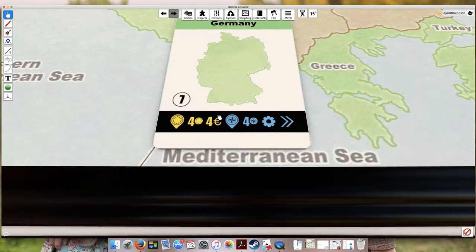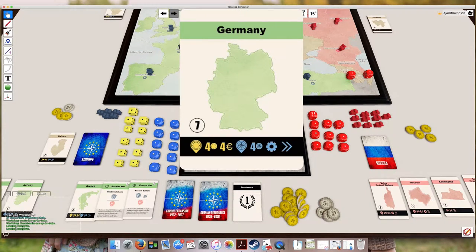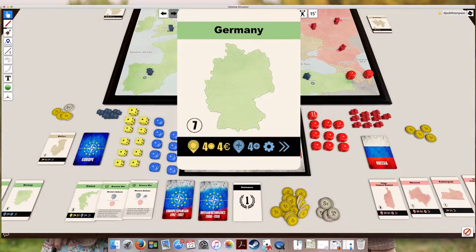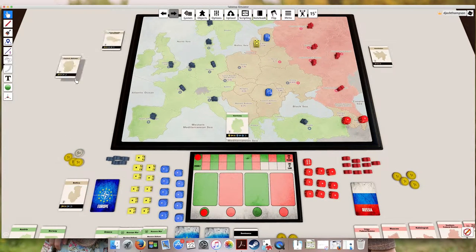The next action is money, which is tied to the European Union. If they play this action, they just take four money. After that, placing new NATO influence works exactly like placing European Union influence - you take a die, place it somewhere like Hungary, and spend two money because you're placing a new thing on the board. Then there's increasing NATO influence by four - you'd increase an existing die to five and take the corresponding contested card, but again you'd only have access to the NATO actions on it.